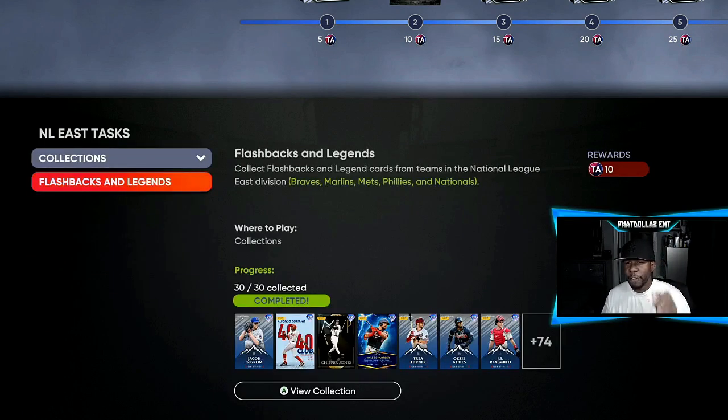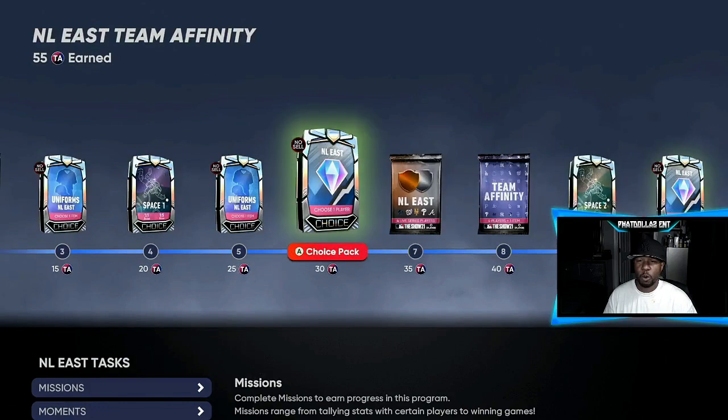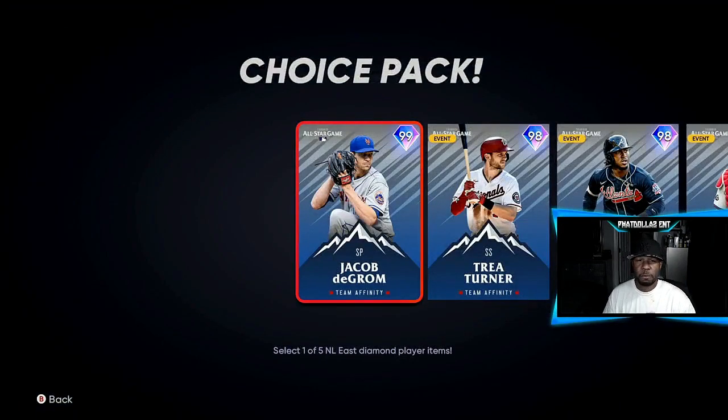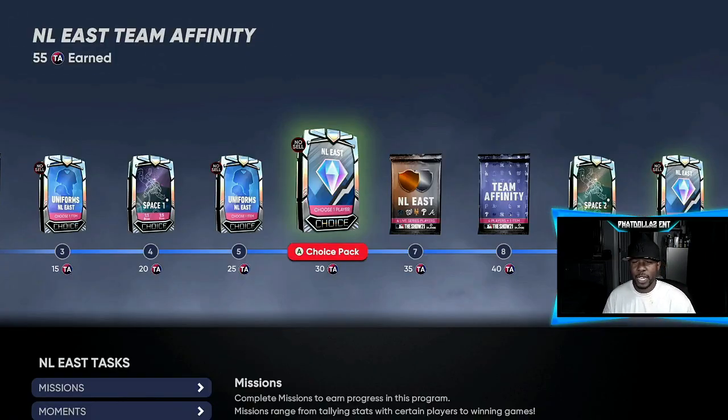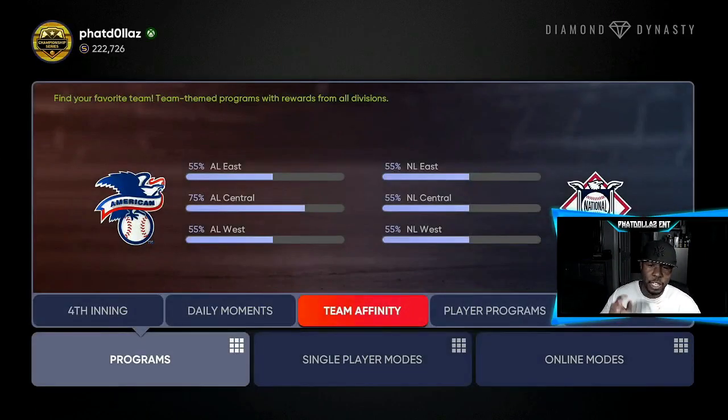Then you go to collections, flashbacks, and legends and rinse and repeat for all the different divisions. That's already going to get you a lot of good cards — packs, cards, and players like Jacob deGrom, Trey Turner, and Ozzie. The next fastest thing you'll want to do is the showdowns.